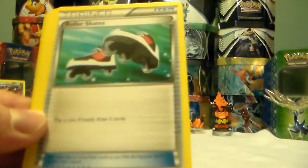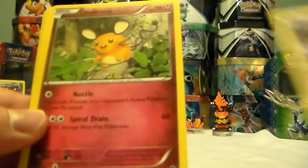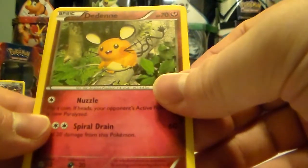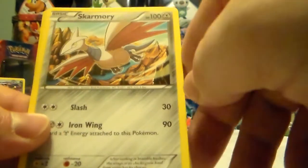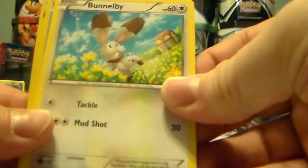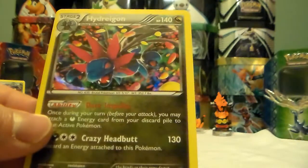We got Loudred, Roller Skate, Fletchling, Fletchinder, Litwick, Dedenne, Dedenne, Alomomola, Skarmory, Buneary, Talonflame, and another Hydreigon.